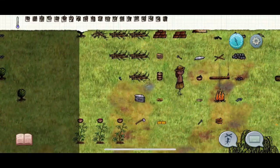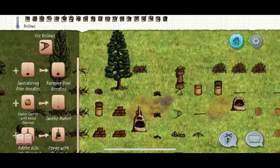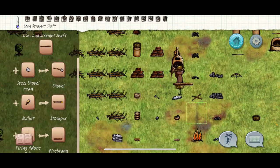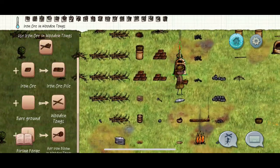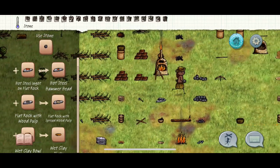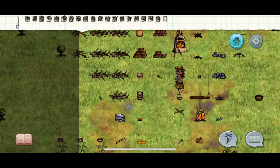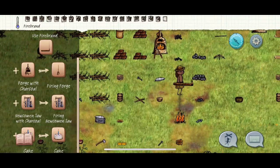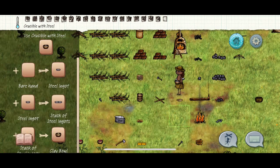Now we're going to make the shovel. Take your ingot, heat it up. For the shovel, you're going to have to hit it quite a few times: one, two, three, four, five, six, seven, eight. That little thing that looks like half a pizza slice is your shovel — highlight it and it lets you know it's a shovel head.